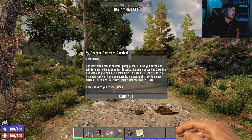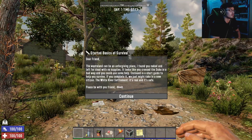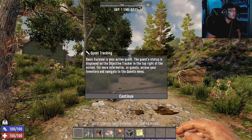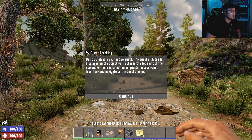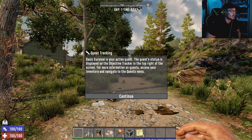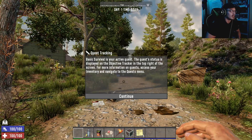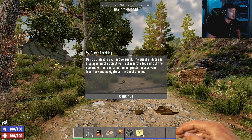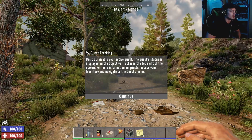Who is Noah? Basic survival is your active quest. The quest status is displayed on the objective tracker in the top right of the screen. For more information on quests, access your inventory and navigate to the quest menu.